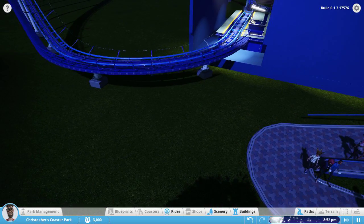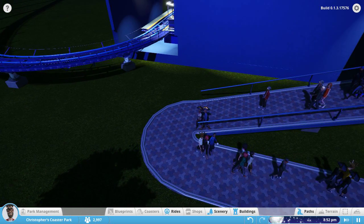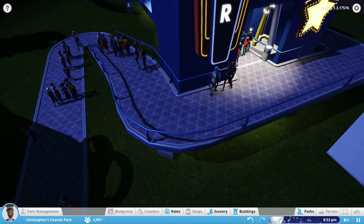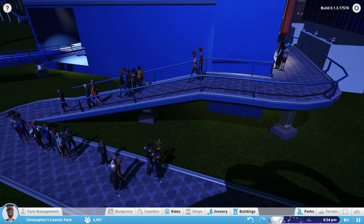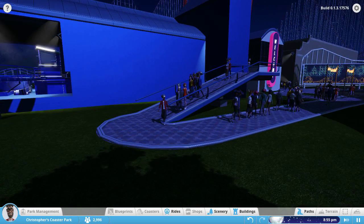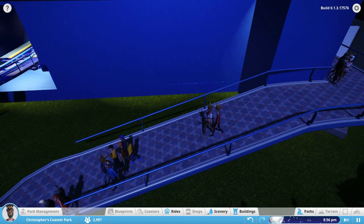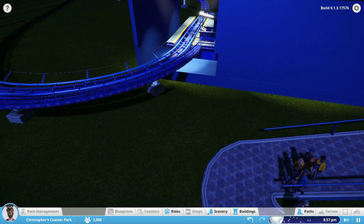I fixed the walls in the blue coaster and I also fixed the path so it's more of a gentle slope down instead of a huge angle down. I think it looks better this way than it was before.